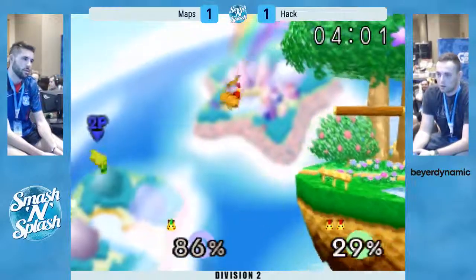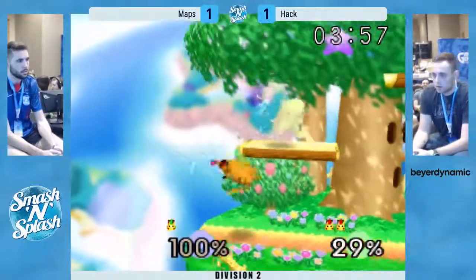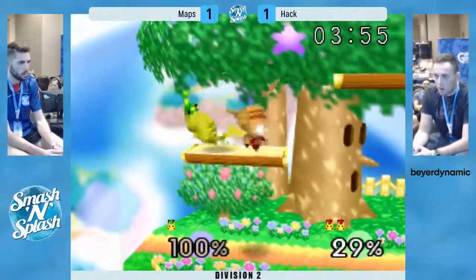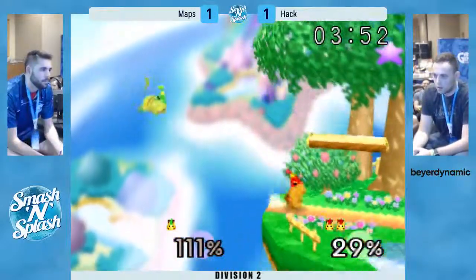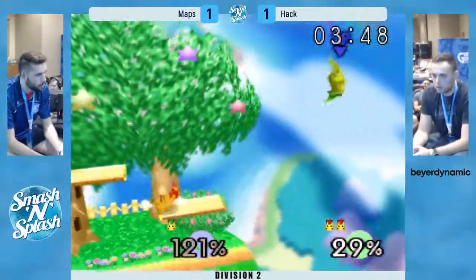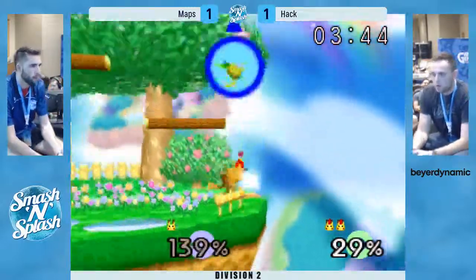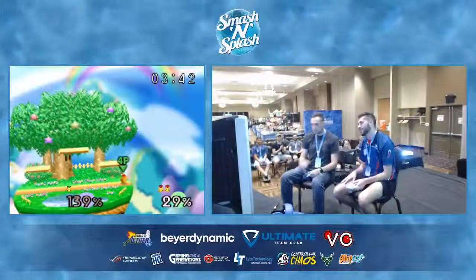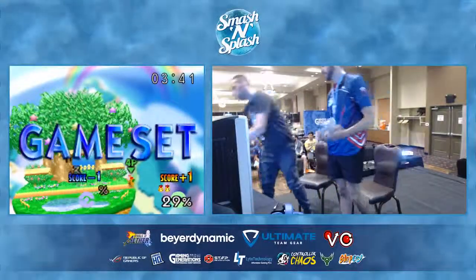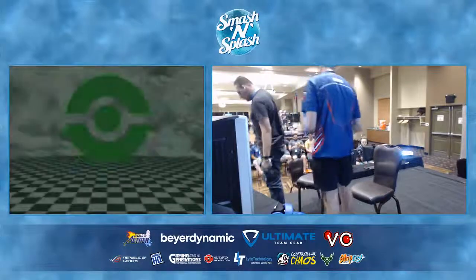And again, Maps cannot get off of ledge. Hack is covering all his options. Try to turn around grab there — he missed the turn around input. Try to fall with something and gets up aired. That's gonna be it. Hack really showed that if he was covering all of Maps's options off of ledge, there was nothing Maps could do.